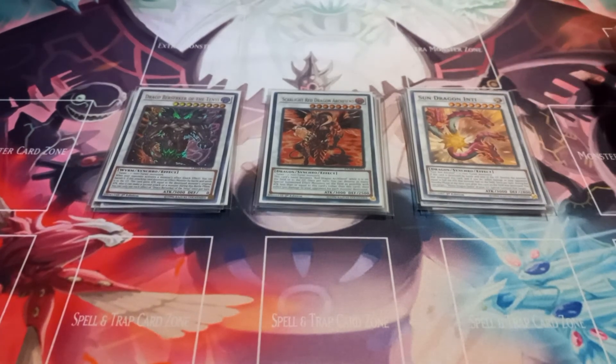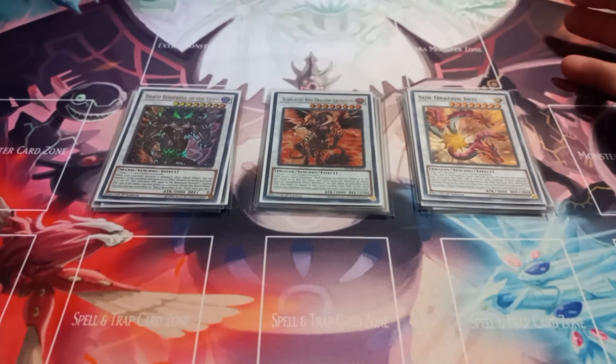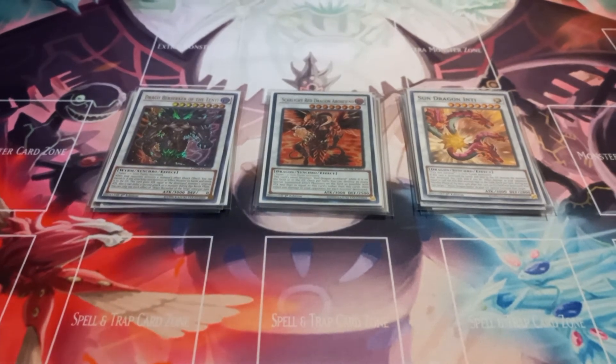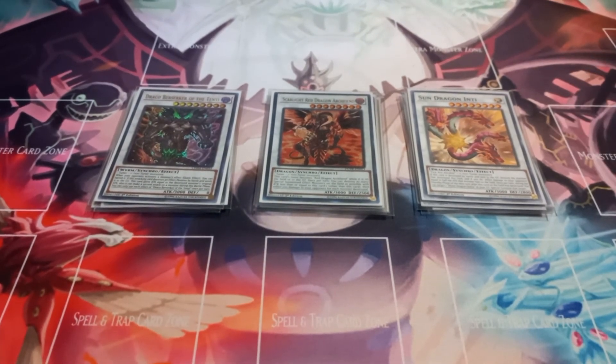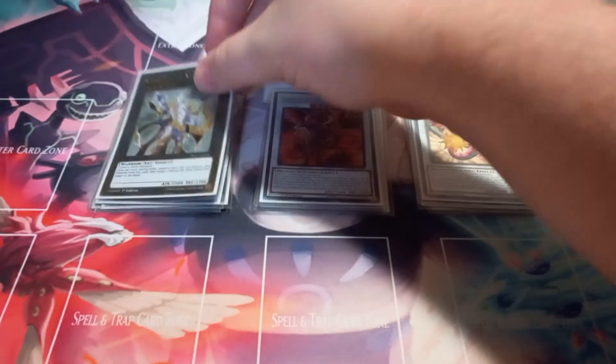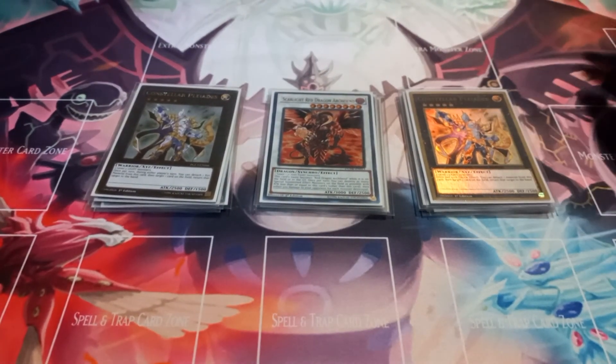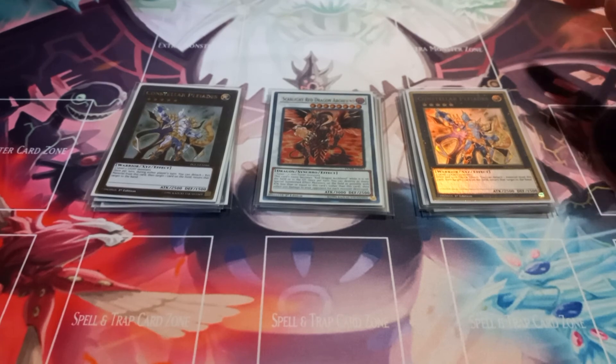Then I play one copy of Sun Dragon Inti. If Inti is destroyed by battle and sent to the graveyard, you can destroy the monster that destroyed it and burn your opponent equal to half of that monster's attack points on the field, and then target one Moon Dragon Queen in your grave and special summon it. Then to finish off the extra deck, I play two copies of Constellar Pleiades — this is just a quick effect where you detach a material, target one card on the field, and return it to the hand.